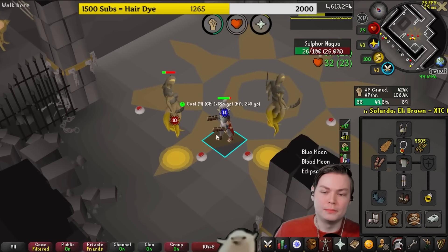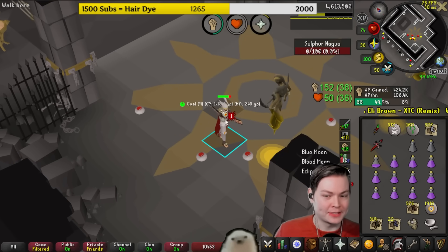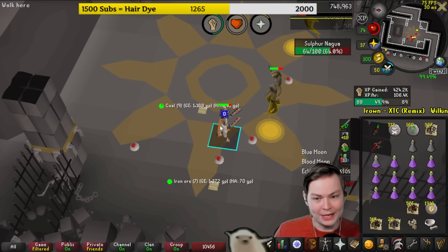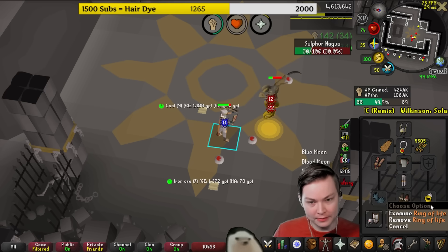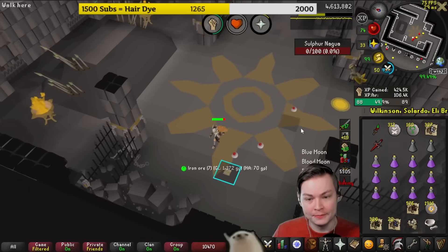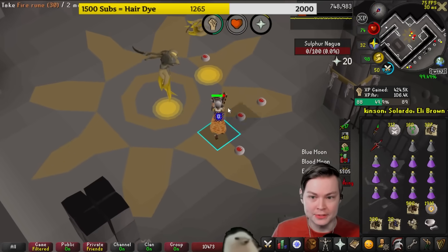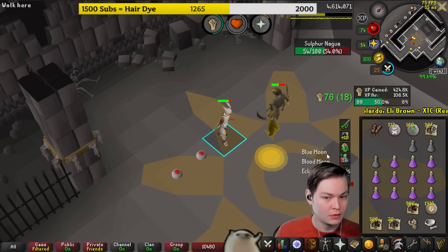One other thing: if you're on a Hardcore Iron Man, these hit in two hit splats — 4 then 1, so max hit is 5 and then 6. If you have a Ring of Life you cannot die here, which is really nice because it procs on the first hit splat. So you can't be killed here. Worth mentioning, even if not many people play hardcores.